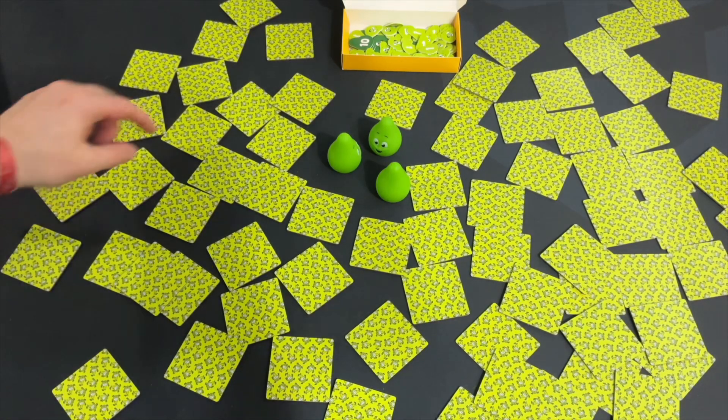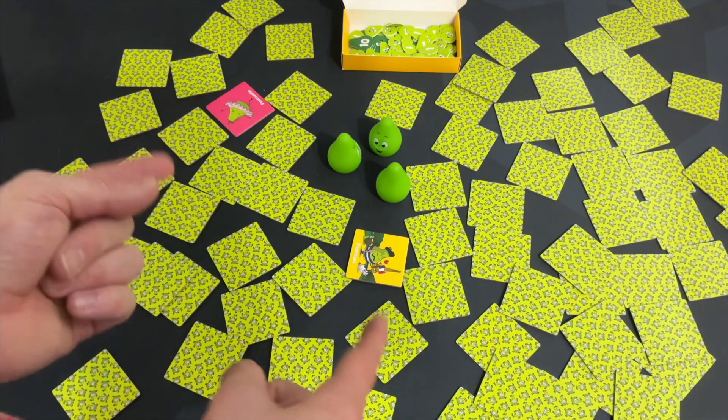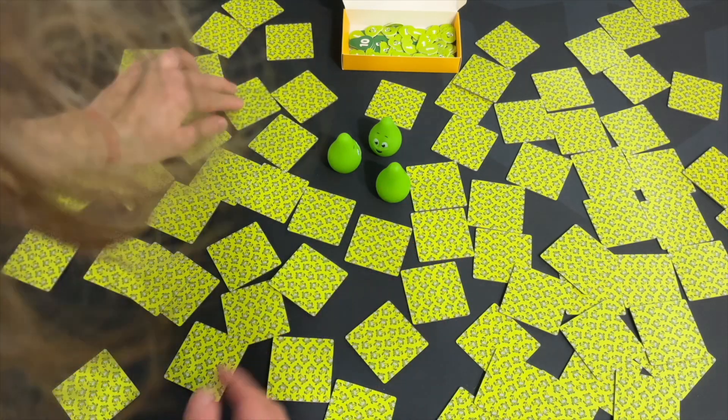What you're going to do every turn is flip over two tiles, and one of three things is going to happen. First, if you don't match the color or match anything at all, your turn is over — you flip them back over and it goes to the next person.